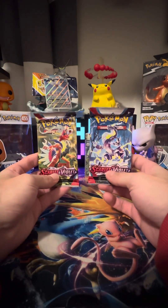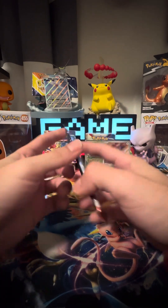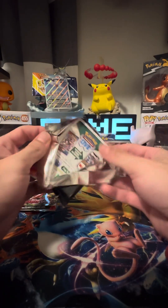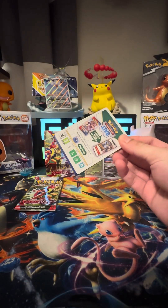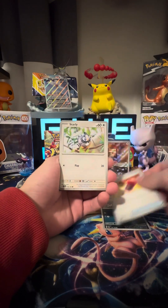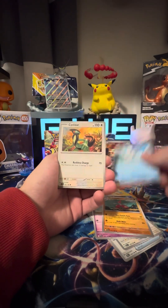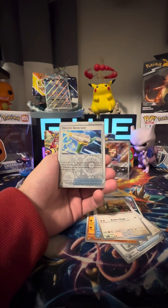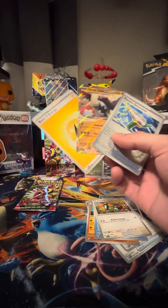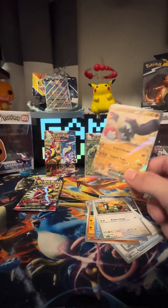I actually used Mirrodon in my game, so I'm hoping the Mirrodon does pull through or Coridon. I need a Mirrodon. Pawn Yard, Crushing Hammer, Starly, Flittle, Medicham, Quaxwell, Sylveon, Charcadet — I need this. And we got a Great Tusk EX. We got two things we can utilize for the deck — let me sleeve this up real quick. I like that electric generator.